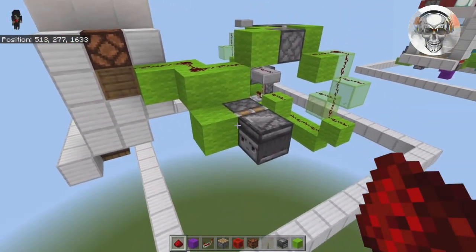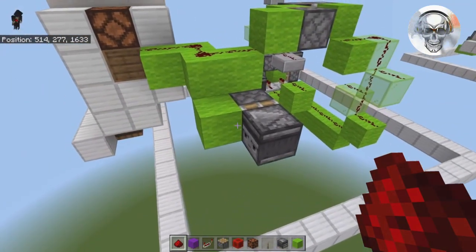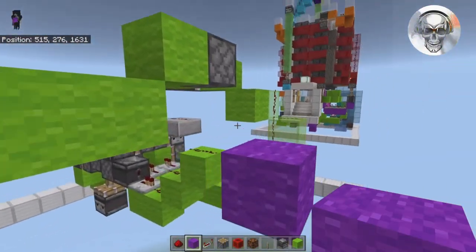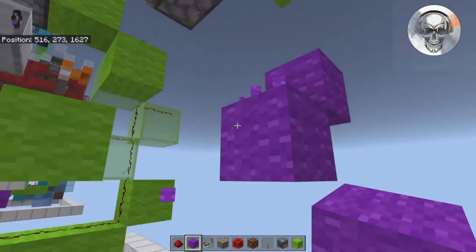While double-checking the acacia circuit, I actually found a better way to do this section. Use this as a temporary block, place purple wool there, and break these three out. Under this wool, place a temporary block and come down by one.